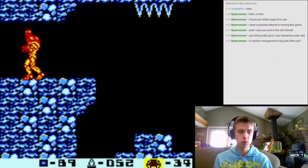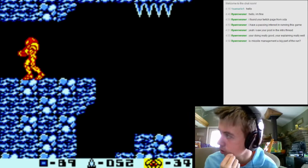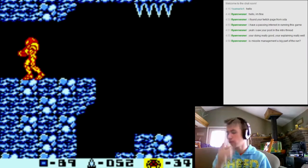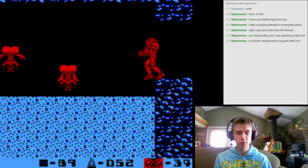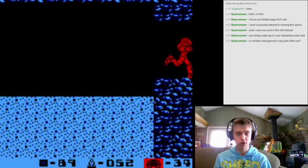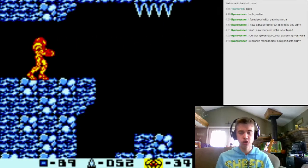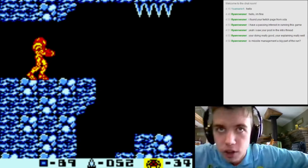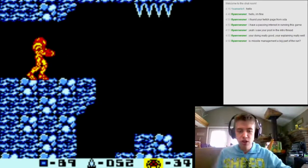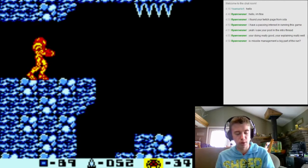There are maybe two or three points where missile management matters - just after you kill two of the three sets of Metroids, and then leaving this area. When you're on your way out of this area your missiles will be a little low, and there's a missile recharge right at the bottom of the start of the next area. Other than that, just make sure you aren't wasting missiles - don't frivolously shoot them into the air, but missing a few on a Metroid shouldn't kill you.